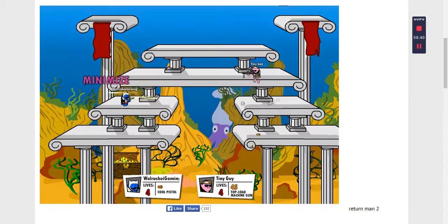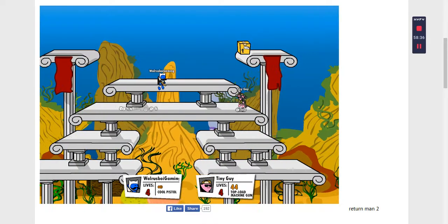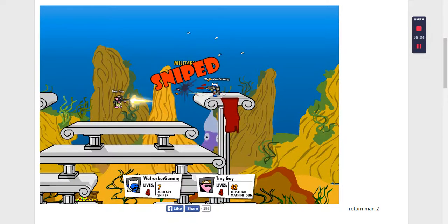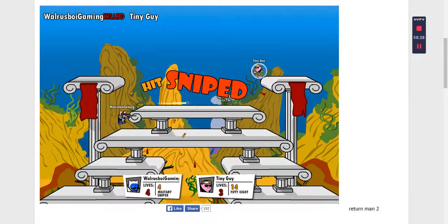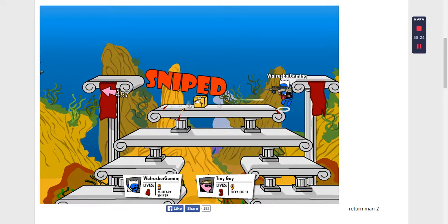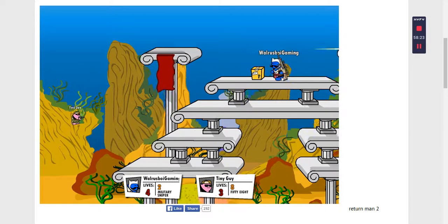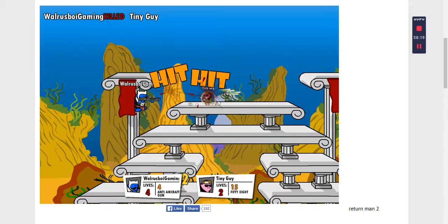Now I'm as small as him, so that's going to be easy. I got rid of my perk — that 100% chance of getting the gangster shotgun — because it's not that good. The gangster shotgun is good, but the reloading time is pretty long. Anti-aircraft gun. These things are powerful.